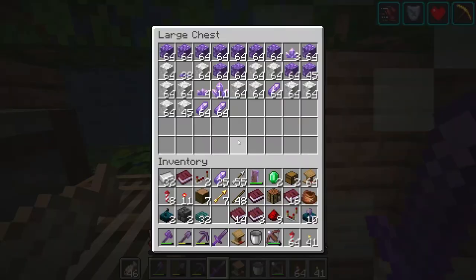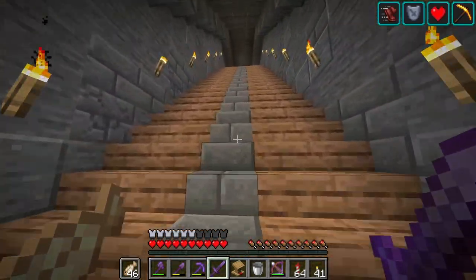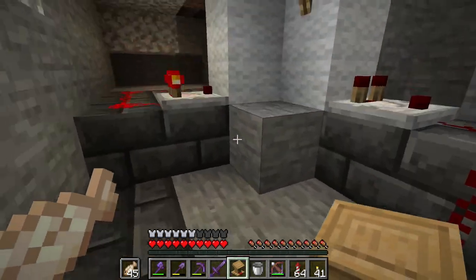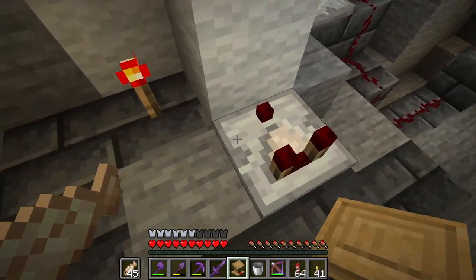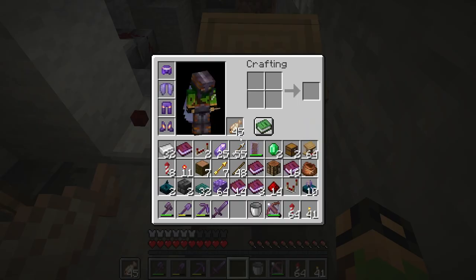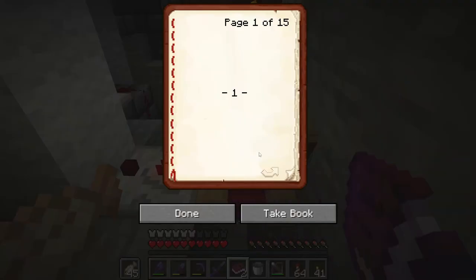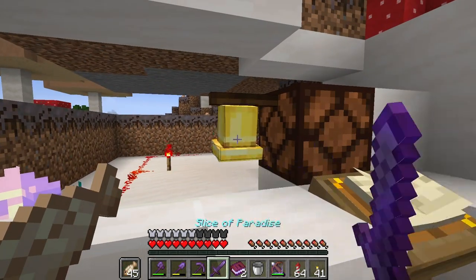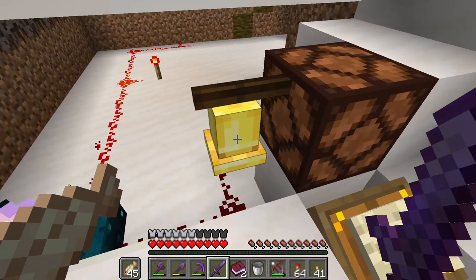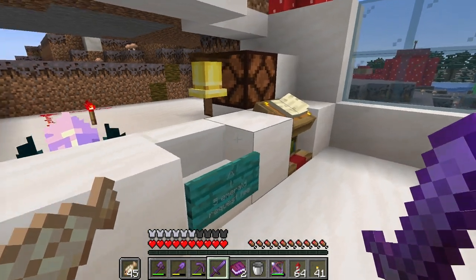I also said I wanted amethyst blocks, and that's because there's another feature that combines really well with the calibrated skulk sensors. Before we get to that, let's just check that this part of the microcircuit works. Normally we have the calibrated skulk sensor with a comparator going into it and the 15 power set to the correct page. Okay, so you can hear the piston go — yeah, so that is pretty awesome.